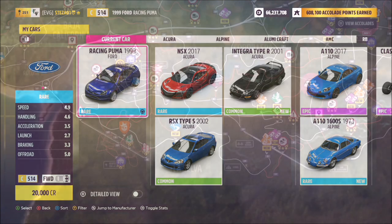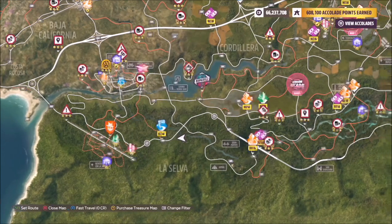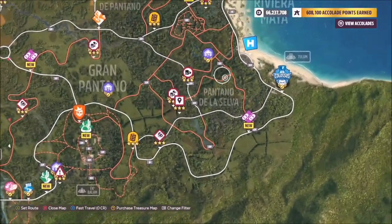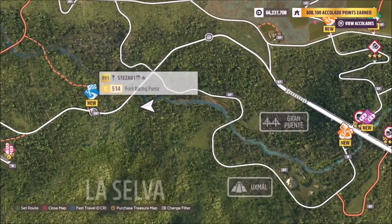Get the car from the auto show, and make sure you don't use the Forzathon edition. As for the location, La Selva — you can see it here at the bottom of the map near the abandoned airfield. Make sure you don't use Pantano della Selva, as that is a different location on the far right.